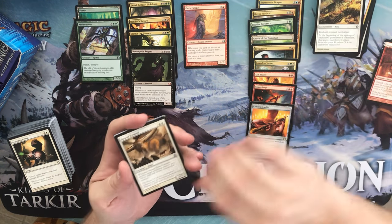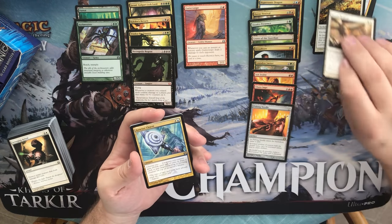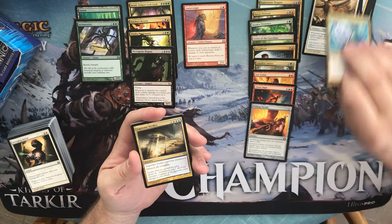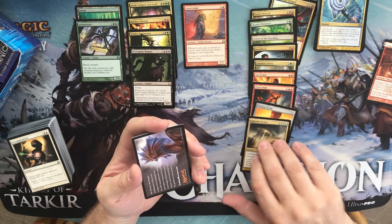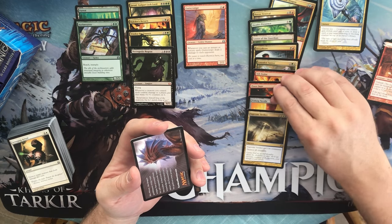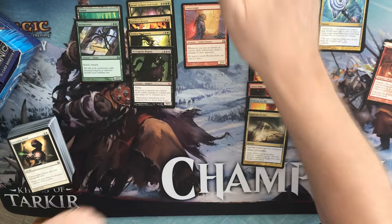Soul Tithe, Bizarre Crovod, a Azorius Charm, and Supreme Verdict. It's a good card — I don't know how much value it has left, but it's a good card. It's been a pretty good box so far; I'd just like to get a shock land. I haven't seen a single one yet.